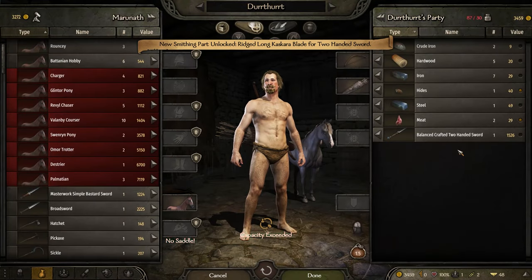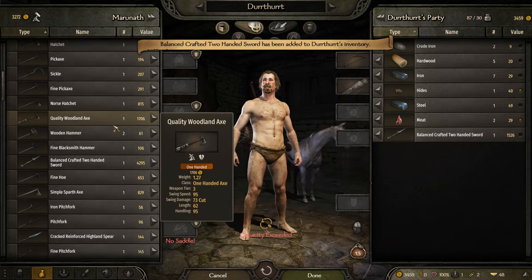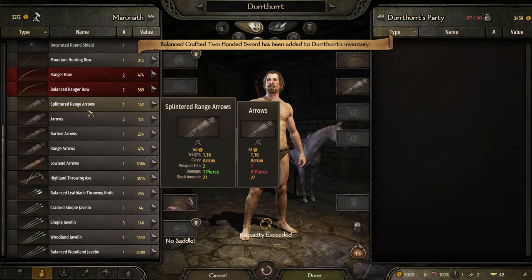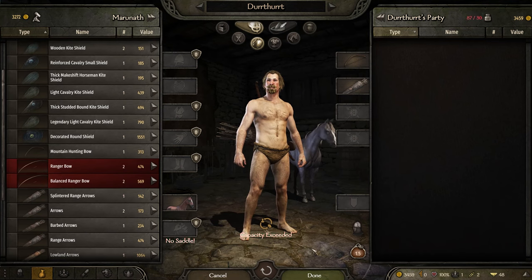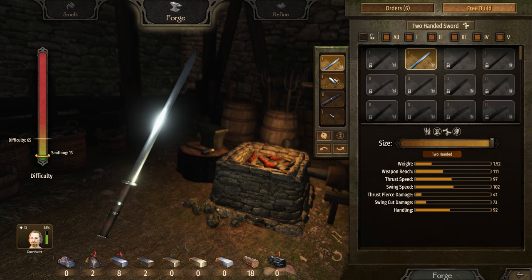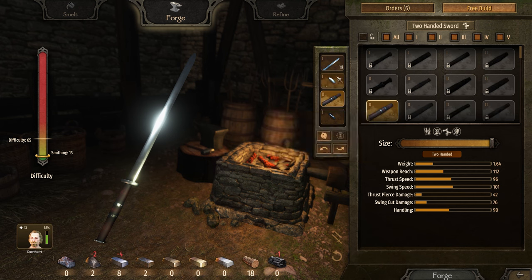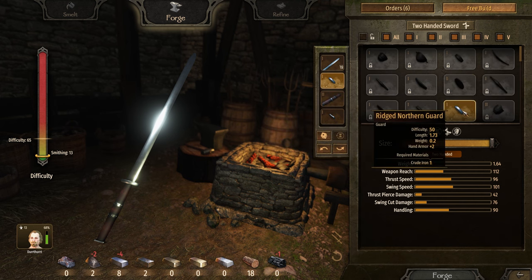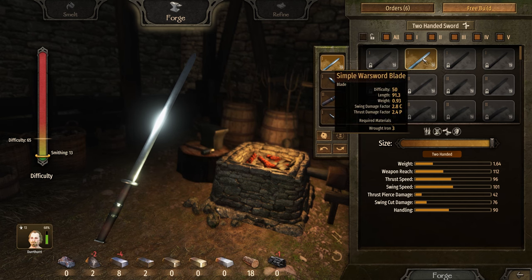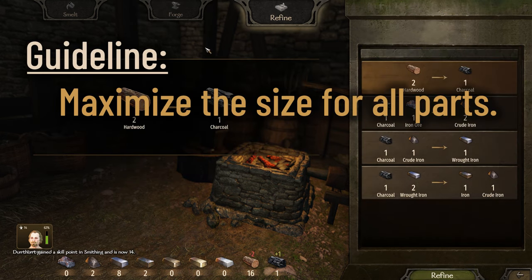We'll start with two-handed swords. These can be valuable very early in the process. I didn't min-max the absolute best — just an easy to remember guideline. I used the max size on all parts. This will not give you the absolute best; in order to make the best, some parts have to be smaller or larger, not minimum or maximum size, but somewhere in between. It's too much data to present without enough payoff to make a difference in the long run. So, max length on all parts.